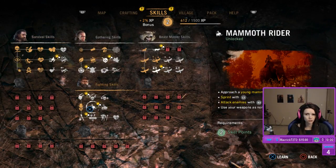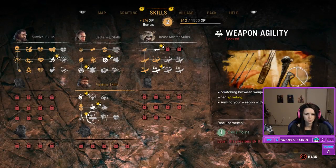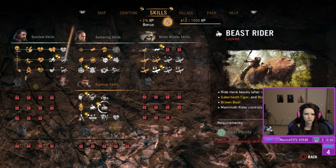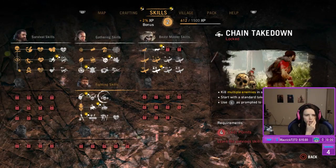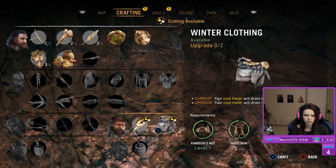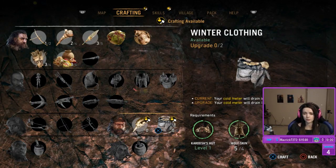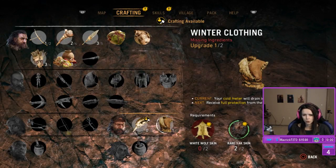Approach a young mammoth and hold square to ride it. Oh my gosh. Heavy takedown. Shard takedown. Use weapons while moving bodies. Extra health. Ride more beasts. Chain takedown. Like winter clothing? I probably have to craft it. Currently your cold meter will drain in 4 minutes — if we upgrade it, which we can do right now, it'll take 10 minutes. If we can find two white wolf skins, then we can actually get full cold protection.